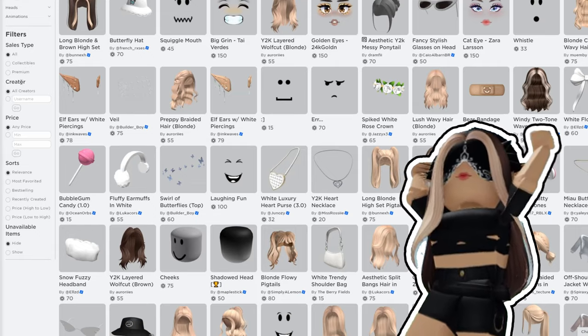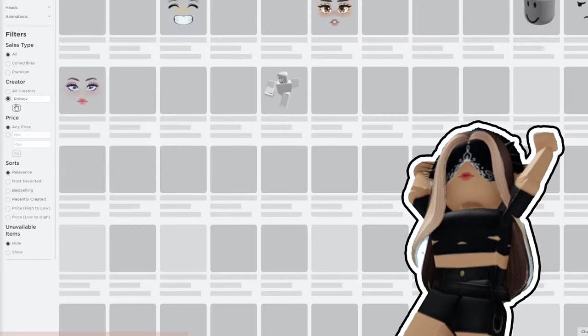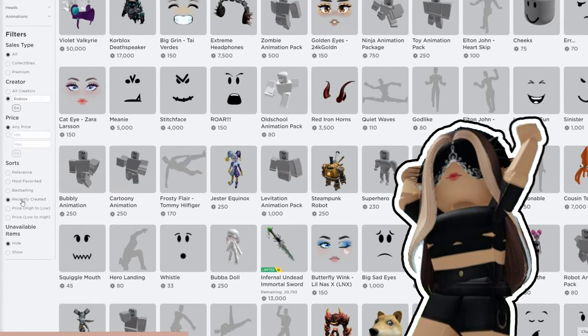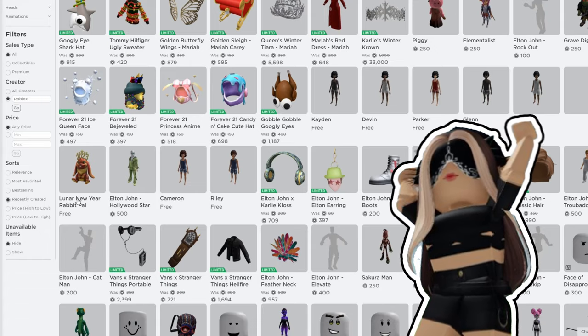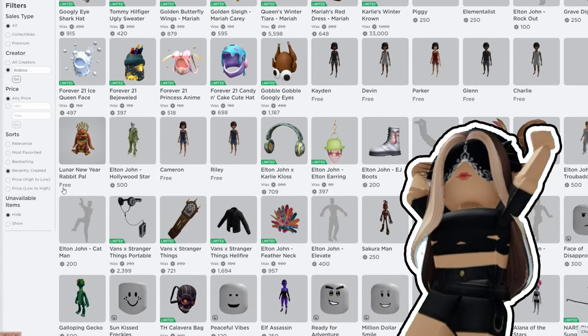You can search by image, but if you're in Chrome, just click Ctrl+F and write 'luna' — it must find you the Luna New Year Rabbit Pal accessory. That's how you can get it. I'm Chummy, don't forget to subscribe and give a thumbs up. Bye!